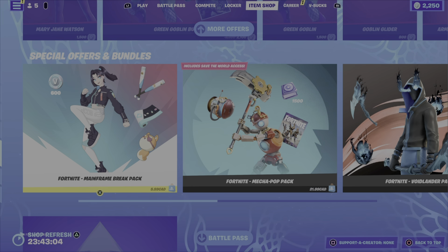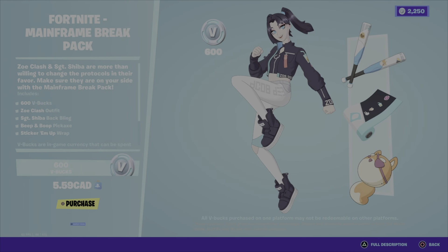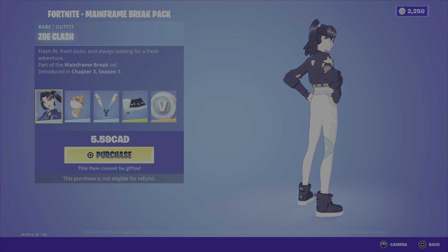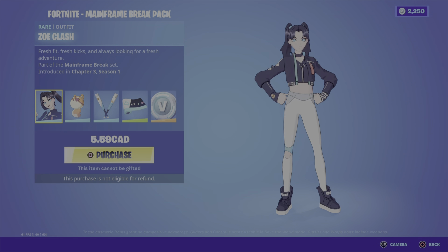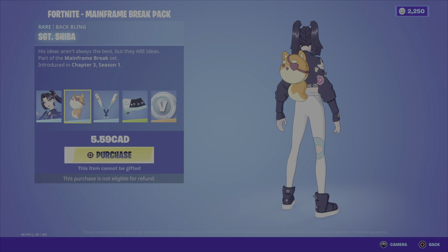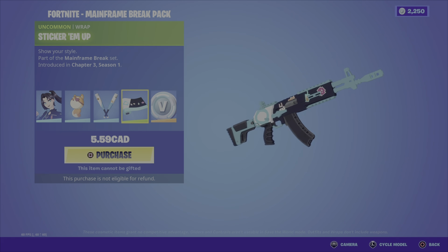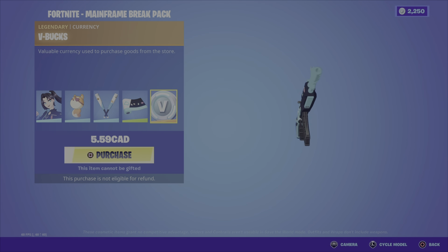We've also got the Fortnite Mainframe Break Pack. This will cost you $5.59 Canadian for those in Canada. With this pack you get 600 V-Bucks, the Zoe Clash outfit — which was introduced in Chapter 3 Season 1 — the Sergeant Sheba back bling, the Beep and Bop pickaxe, and the Sticker Em Up wrap.